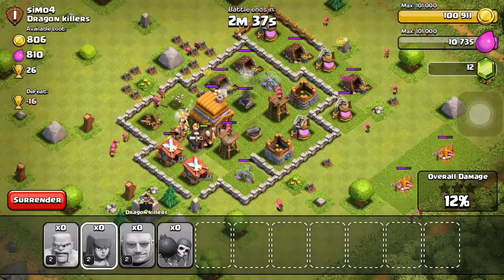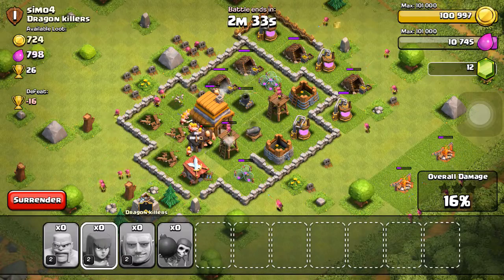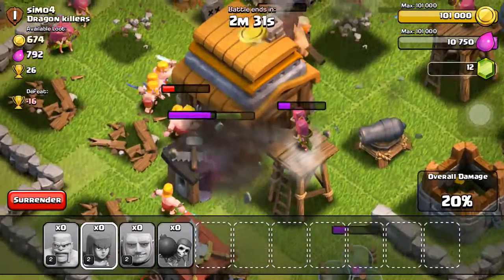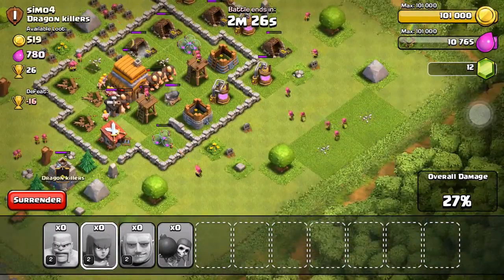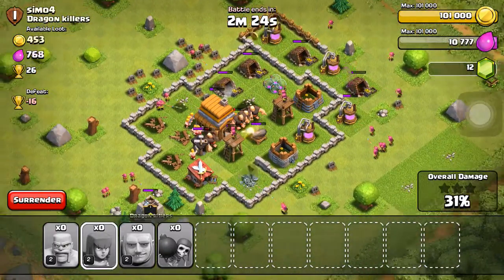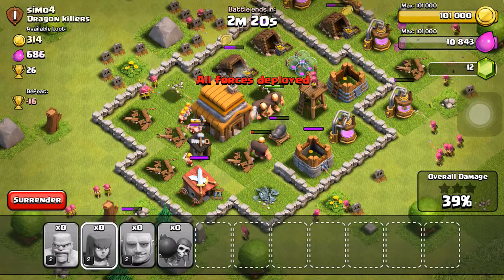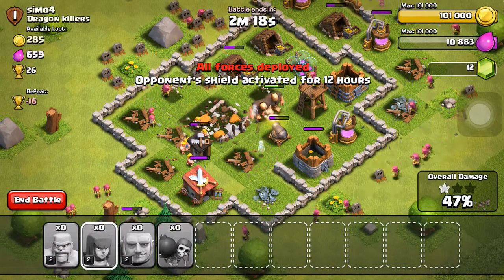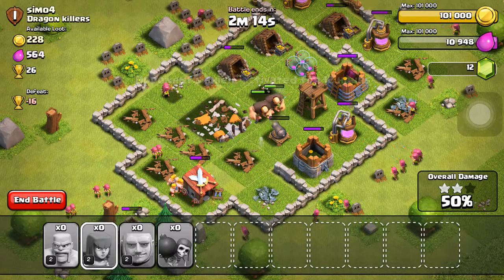This looks like an easy three-star, hopefully. Those barbarians are going to work. Those giants are attacking the cannon — I see you big dog. Now it looks like an easy three-star from here. If we get this archer tower, it's done. Looks like we're going to get the two-star at least.